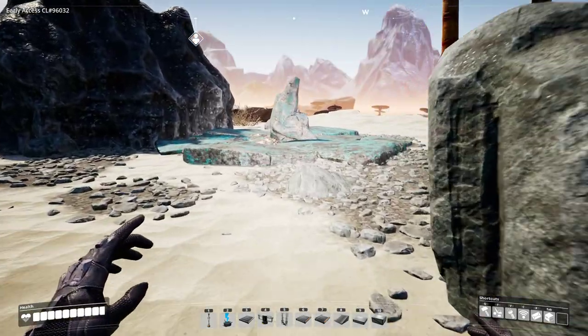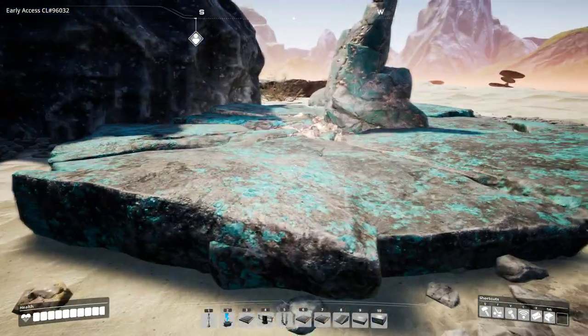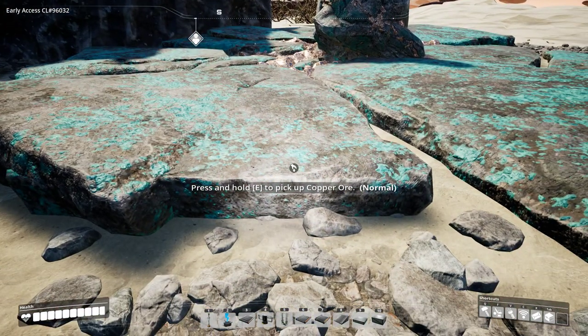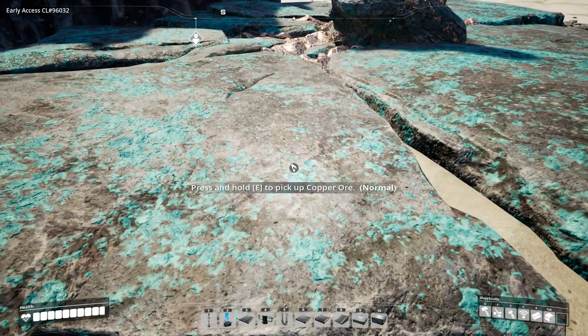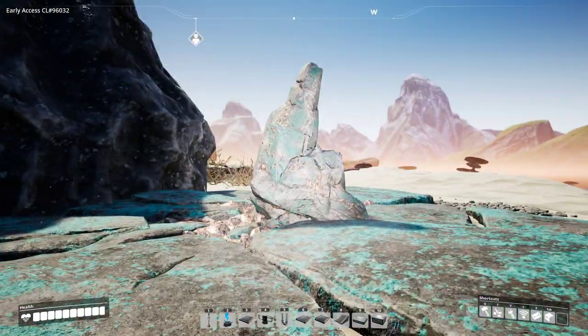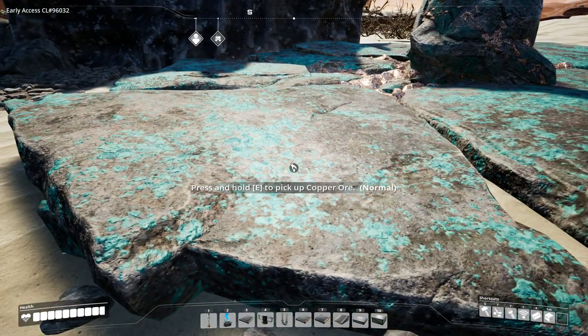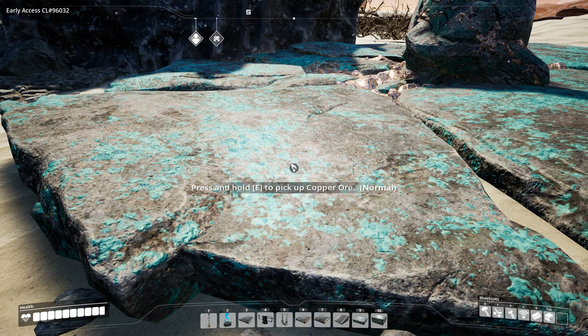Let's start with the mines, which is the foundation of your factory. When you find a mining node like this one shown here, you will see the purity of the node indicated when hovering over it. Keep in mind that you need to remove this before you can actually place a miner there. The three purities are either impure, normal, or pure.